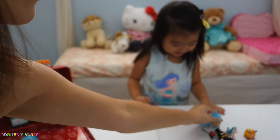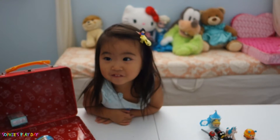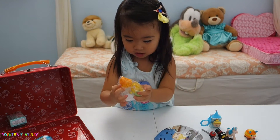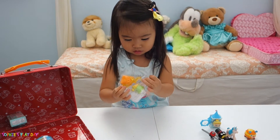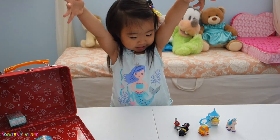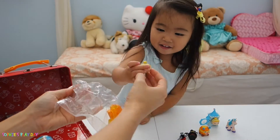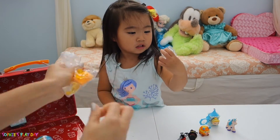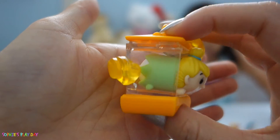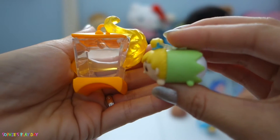Alright Sophie, open the next one. We have one more mystery Tsum Tsum pack. What do we got there? It looks like Tinker Bell! Tinker Bell, Sophie! Okay, so open. Here we got Tinker Bell and her little lantern. So cute — it's Tinker Bell. There she is!